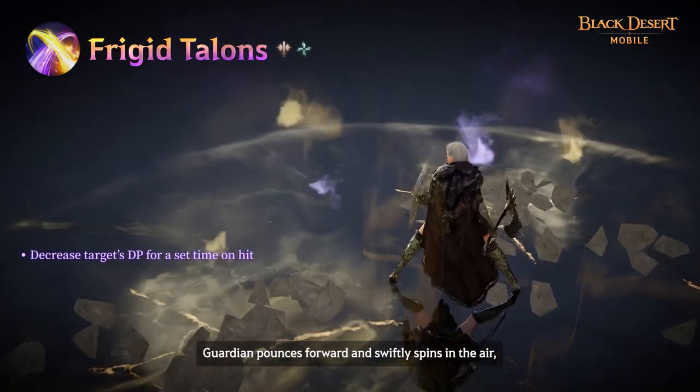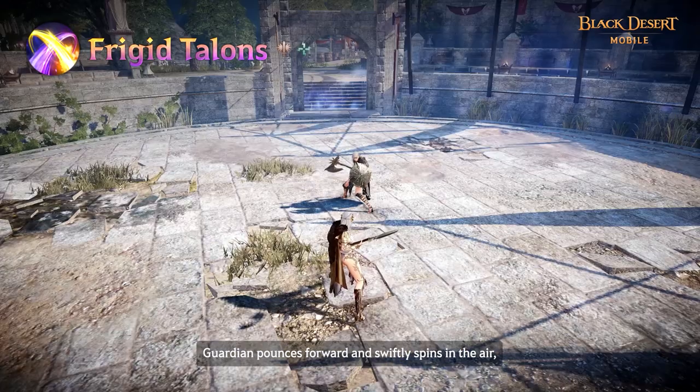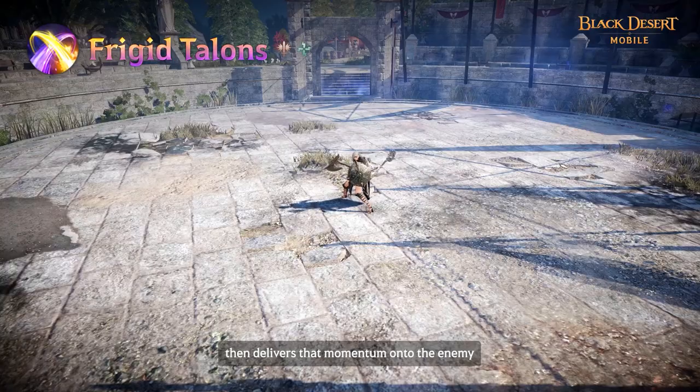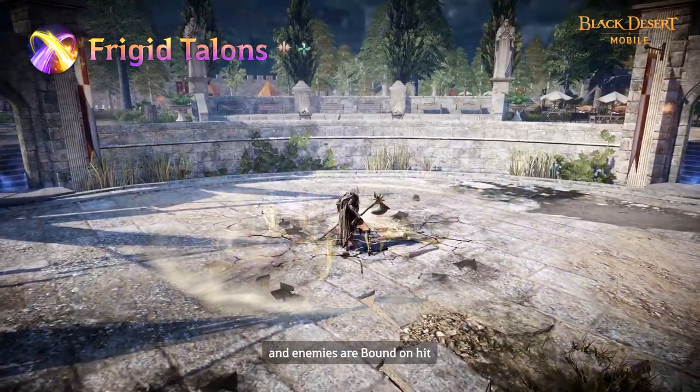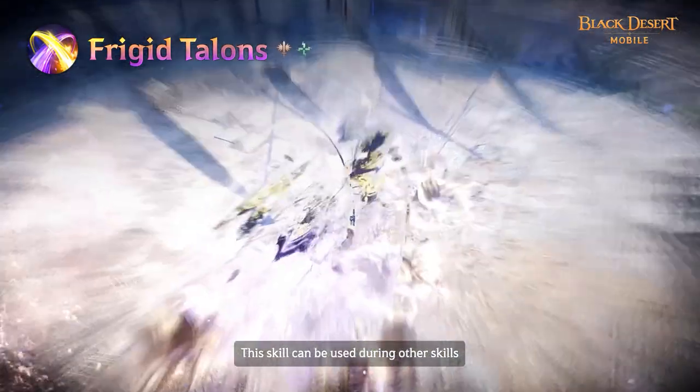Guardian pounces forward and swiftly spins in the air, then delivers that momentum onto the enemy. Superarmor is applied during this skill and enemies are bound on hit. This skill can be used during other skills.